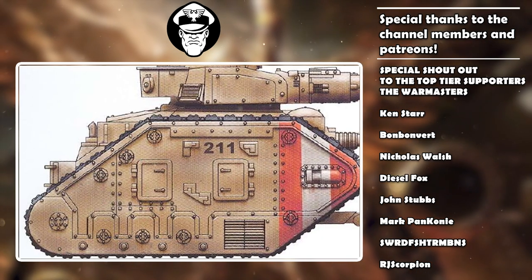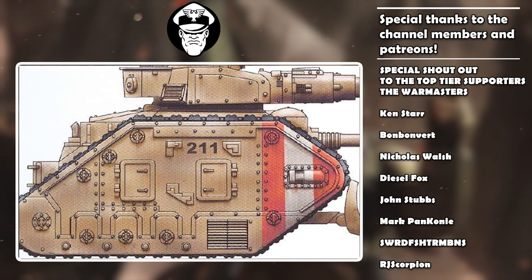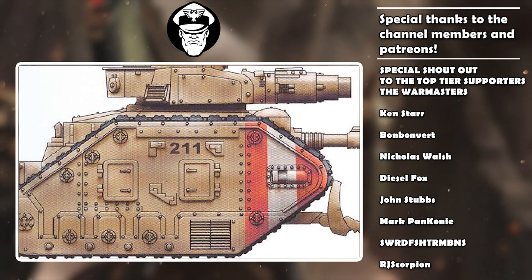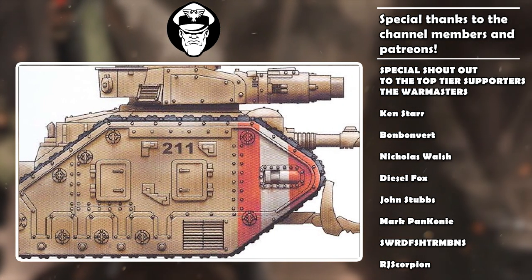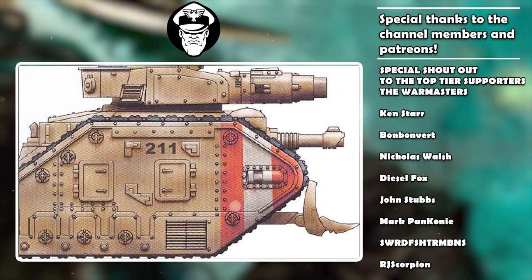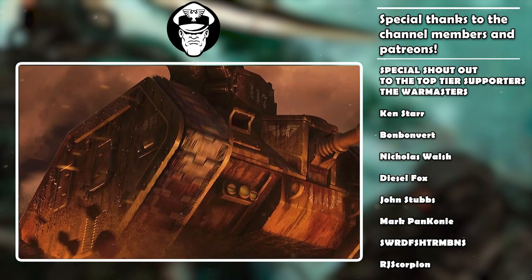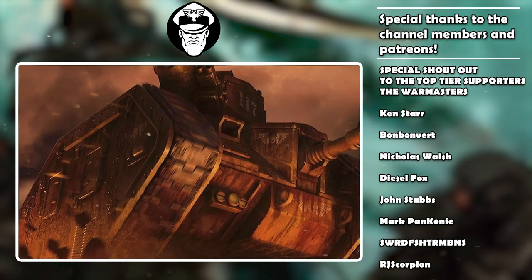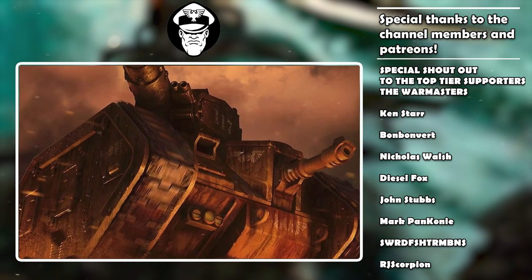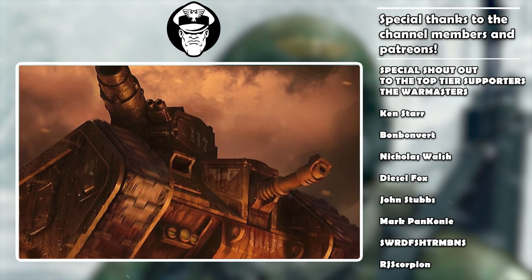Just a small side note: out of all the games I've played in 10th edition, I can't actually remember a time when my Russ hasn't got a save, even when hit by something like a Melter with AP minus 4 or AP minus 5. With a little bit of cover, this thing has always got a chance to stop the damage dead. Even if your opponent does manage to sneak some damage past, the Russ's chunky 13 wounds almost guarantees it's never going to be taken out by one shot alone.